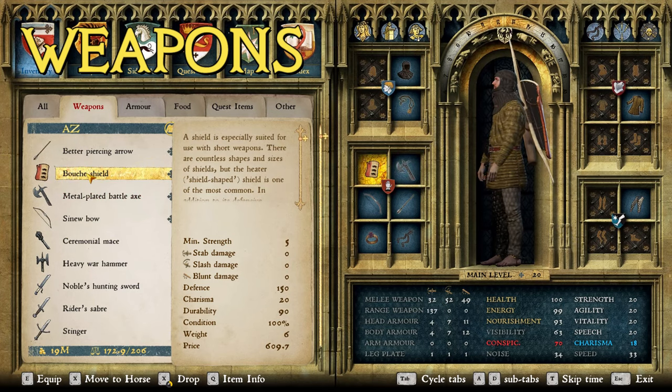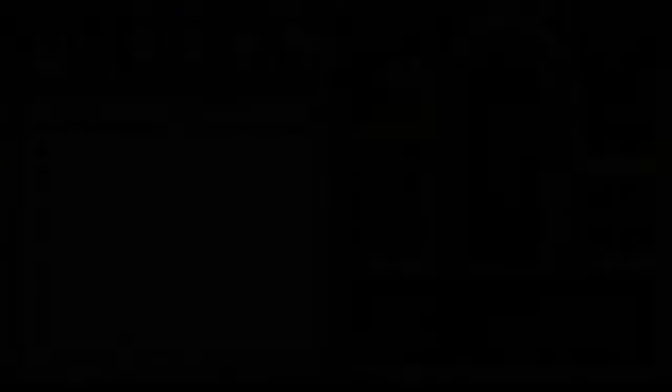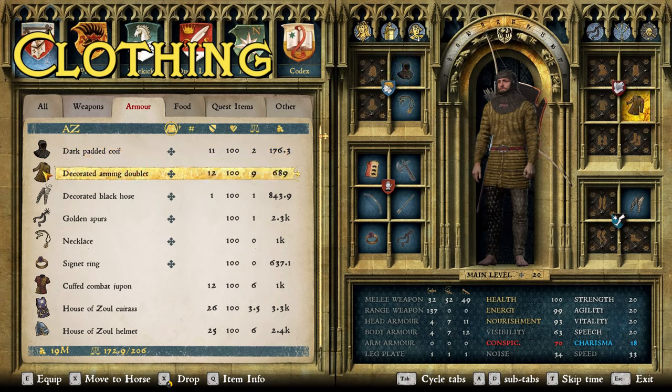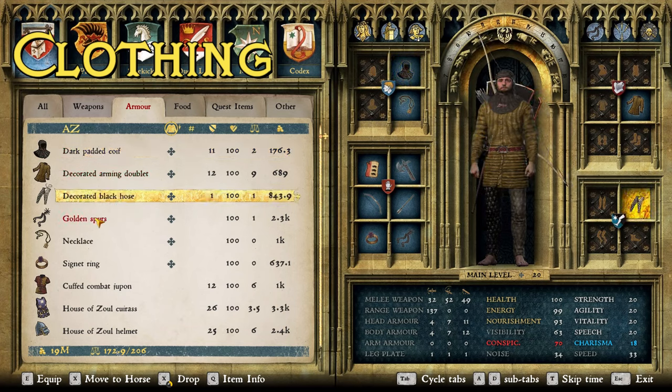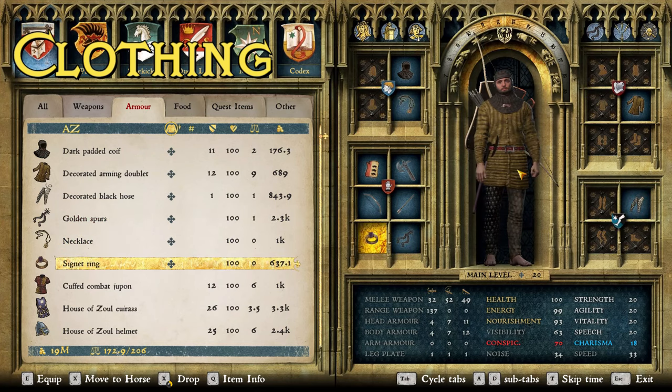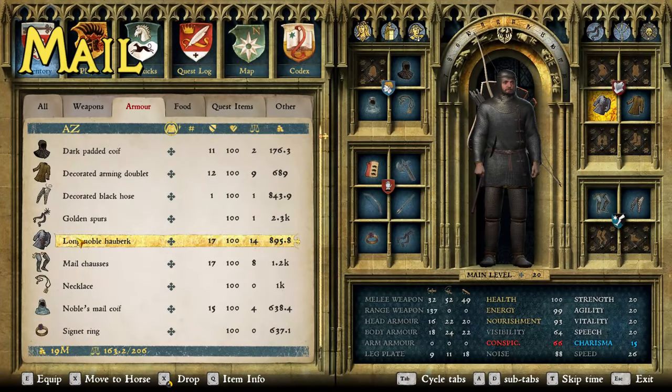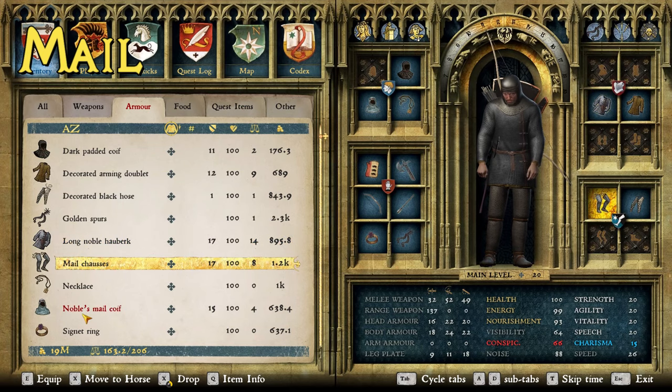An alternative to the Bousse shield is the Borbach shield, which you can get by building the guard house in the Pribyslavitz settlement during the 'From the Ashes' DLC — it's the only shield better than the Bousse shield. The Bousse shield can be purchased at the Rattay armor shop. Now for clothing: my signature base layer is the dark padded coif, decorated arming doublet, decorated black hose, golden spurs, necklace, and signet ring — the best base layer stat-wise.